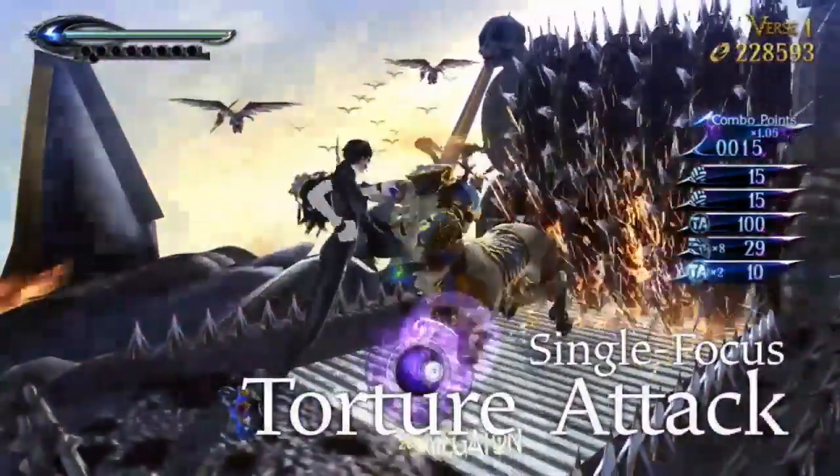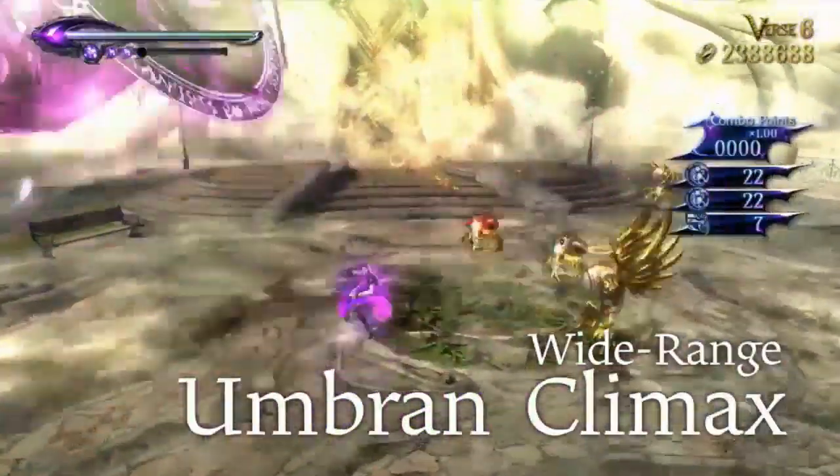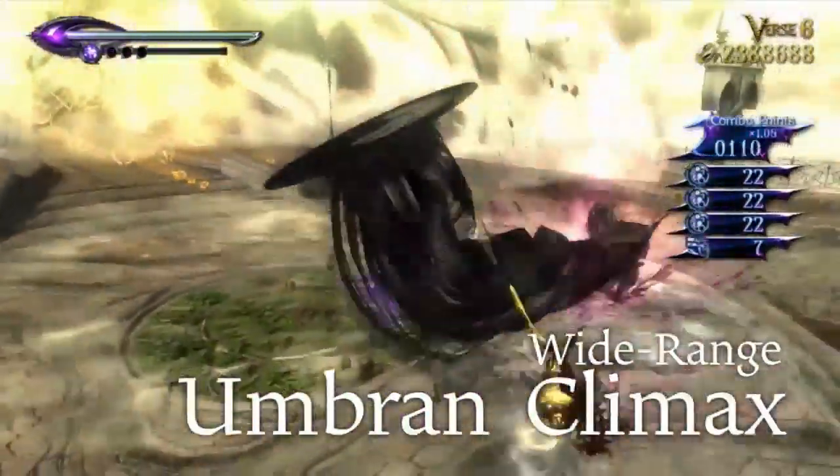Torture attacks are better suited for fighting a single enemy with one powerful attack, and Umbren Climax is better against multiple enemies in a wide area.